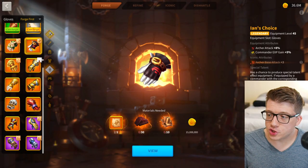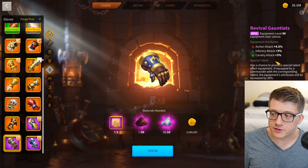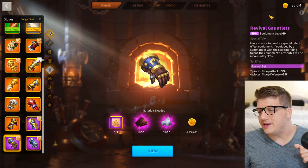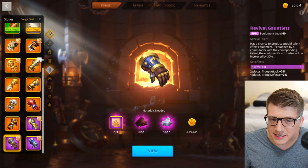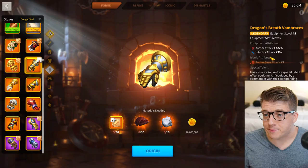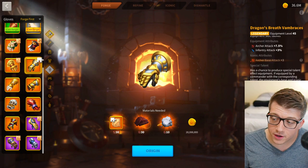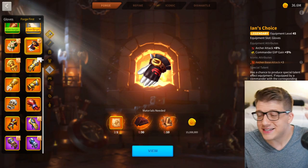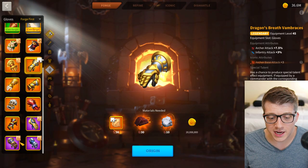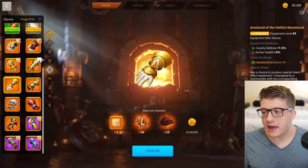Ian's Choice is the archer version of Sacred Grips — 8% archer attack. The Revival Gauntlets get you 6% archer attack with a special talent and are a set piece, so you gain bonus stats from the four-piece Revival set. The advantage of Ian's Choice over Revival Gauntlets is tiny. Archers also have Dragon's Breath Vambraces as a legendary set piece, which gives more stats and a set bonus — so keep Revival Gauntlets until you can get Dragon's Breath set pieces.